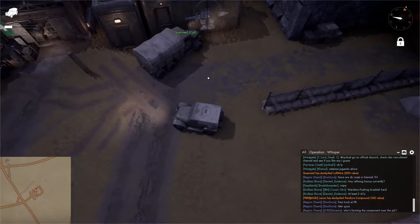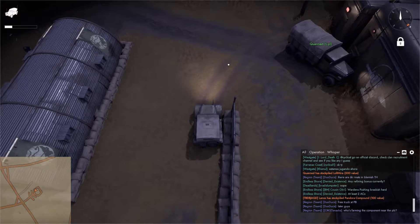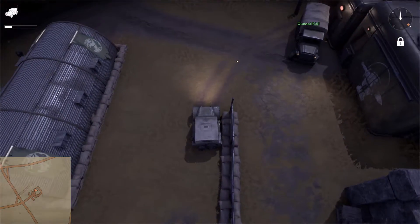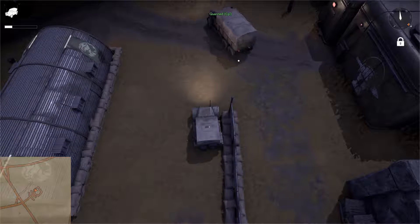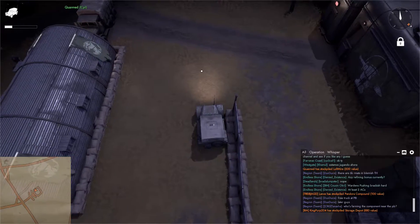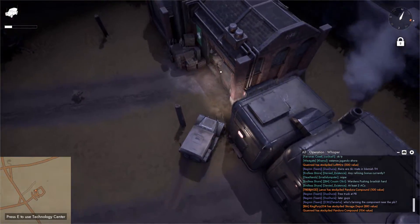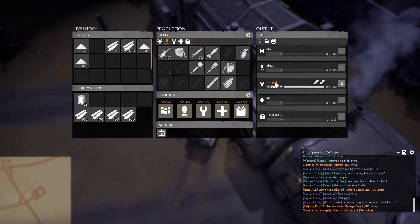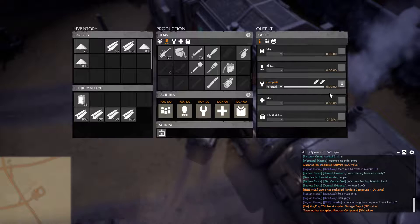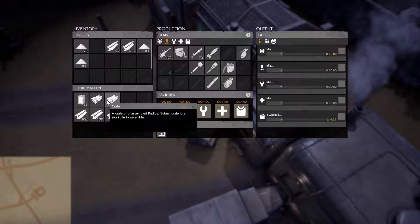A general good practice is to queue up what you're manufacturing and then get out of the way so other people can get in and do what they need to do, then just do something else or wait a couple of minutes for your goods to be produced. Once they're completed, you can hit the submit key and they'll get pulled into your inventory.